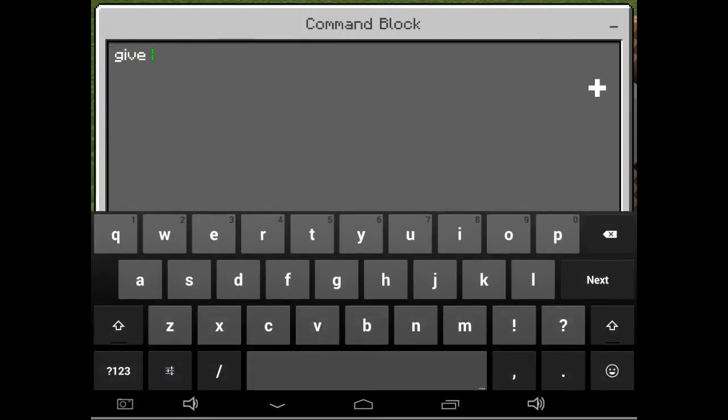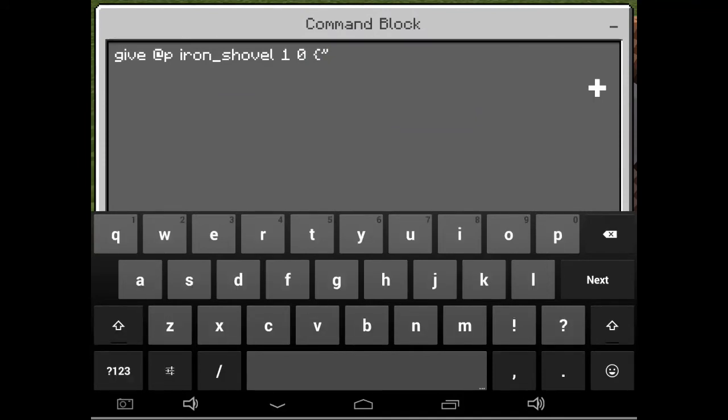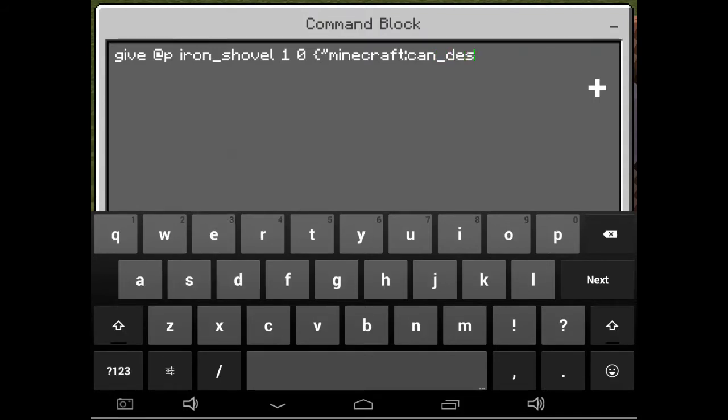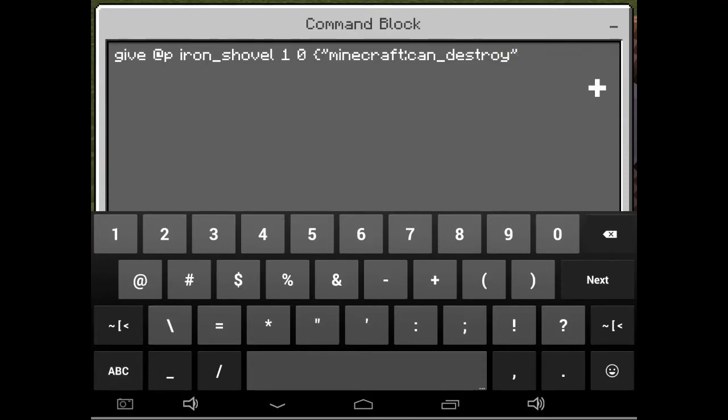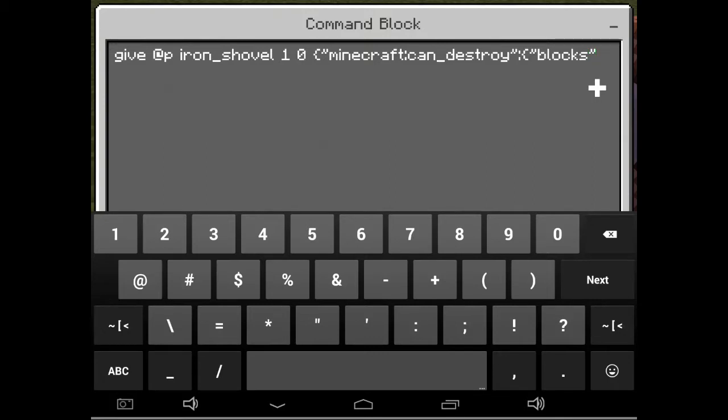Let's first use the can_destroy command. Type give, then at P as the target selector variable, then choose the item you want to use to break blocks — let's use a shovel. Then put one for the amount, zero for the data, then add that curly bracket. Type minecraft, then can_destroy — no capital C or D. Then add a colon, then another curly bracket, then blocks with an S.